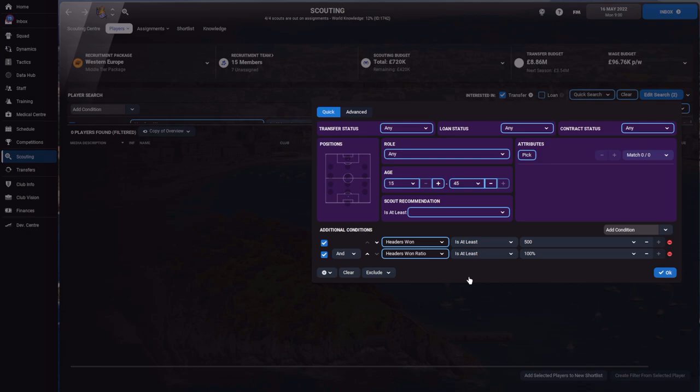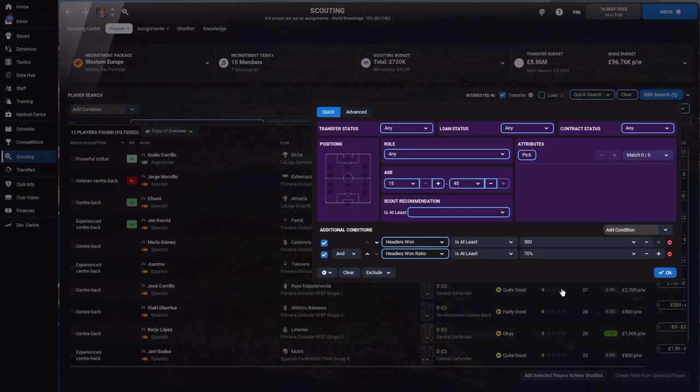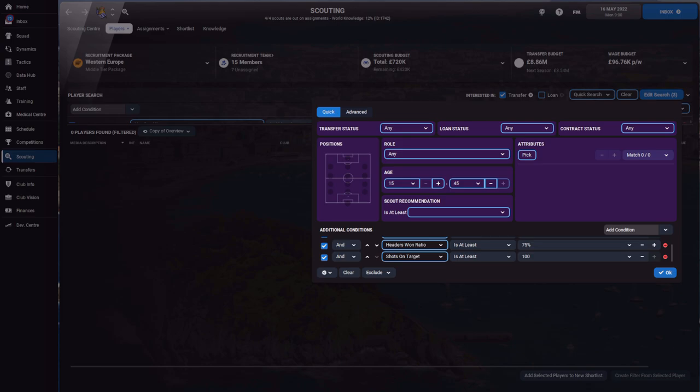But if you're still not convinced, you can take it a stage further. I've added headers won ratio as an additional condition. No one's going to win 100% of 500-plus headers, so we drop it down slowly — at 90% still nobody, at 80% it's getting impressive but the first four are centre backs, as expected. Drop to 70% and Guido Carillo turns up: not only has he won 500 headers, he's won 70% of the headers he's gone up for. Taking it further up to 75%, he's basically going to win 3 out of 4 headers — and he's the only target forward on the entire list.